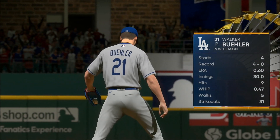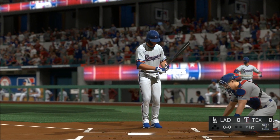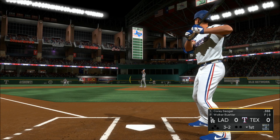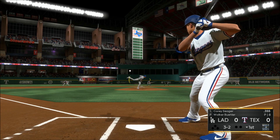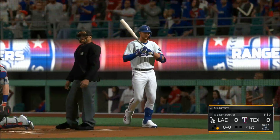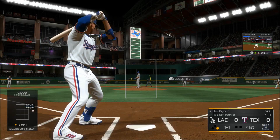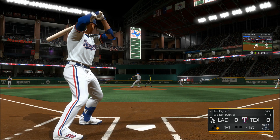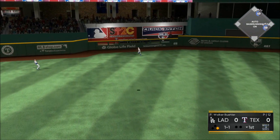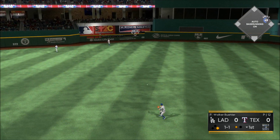Walker Buehler will look to keep their World Series hopes alive on the mound. He's going to have to battle today. And he takes ball four — the leadoff man is on here in the home half of the first in a scoreless ballgame. Fly ball out toward left center field — giving chase is Bellinger. He's there and records the first out.